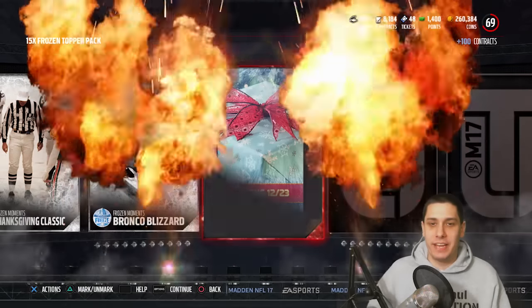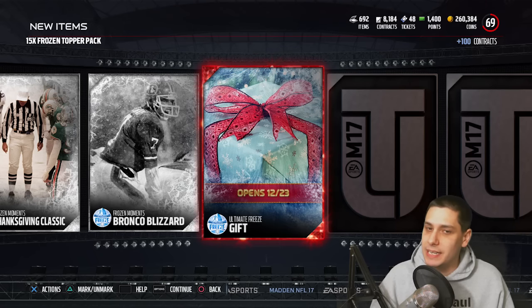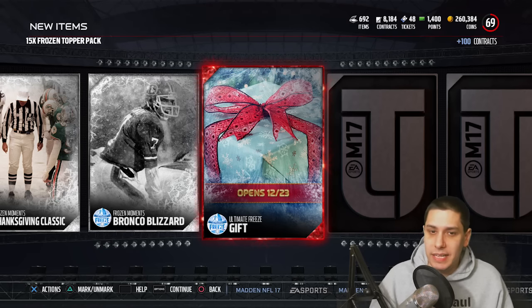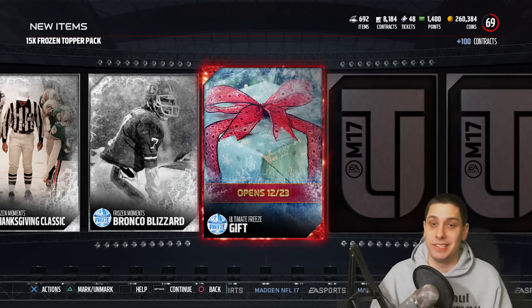We finally get a freaking elite — at least it's a new gift. This one looks like Titans colors for sure, with the white, red, and light blue. Maybe something like an Eddie George. I don't see anything that particularly designates it as Titans, but the colors do look like Titans colors, and usually the colors are pretty significant.